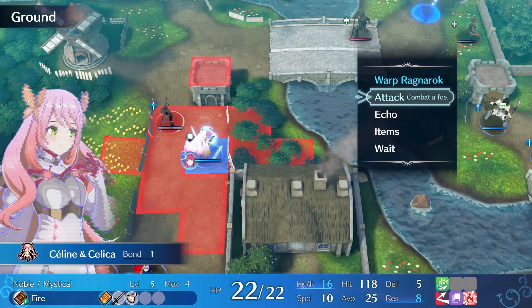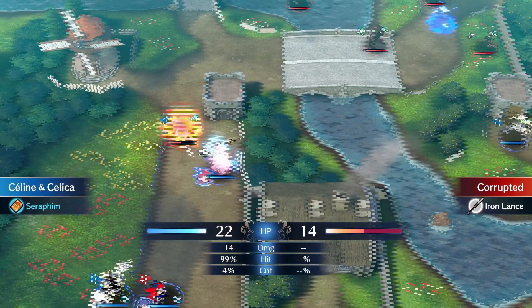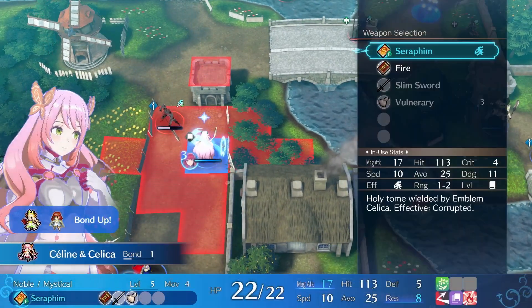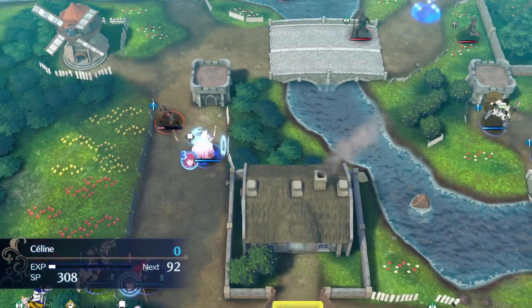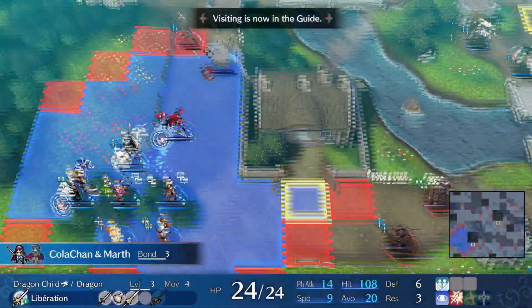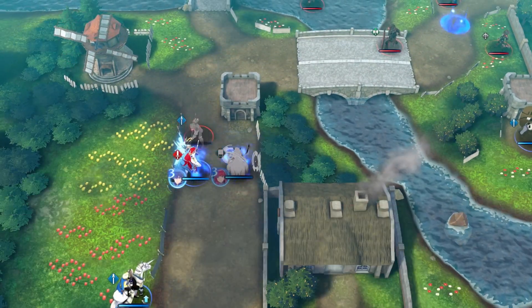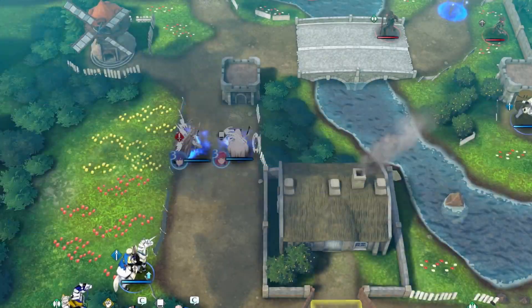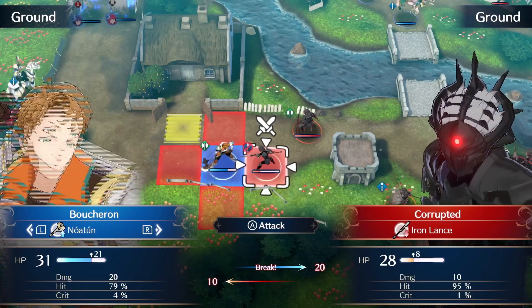We engage automatically and we're going to use Echo. Echo allows us to attack twice. As a mystic you get a 60% boost to your damage output when you're using Echo. This basically means that we do a little more damage on single hits at the cost of nerfing our attack a little bit. So as long as enemies have low resistance like they do here it's pretty easy to beat them down, and this allows Alir to finish it off without taking a counter attack.